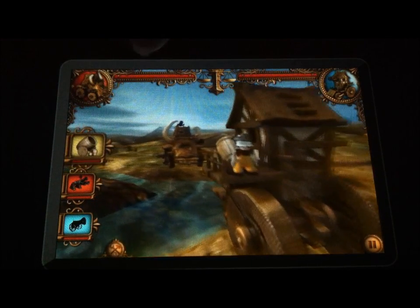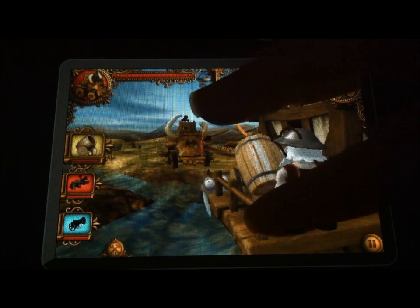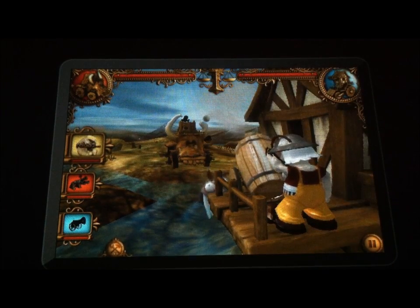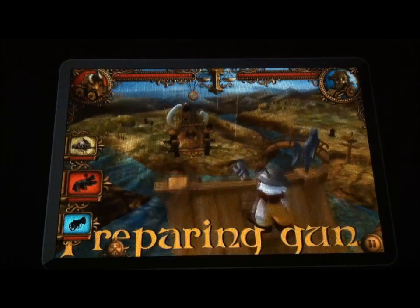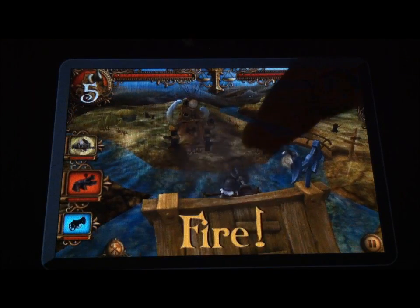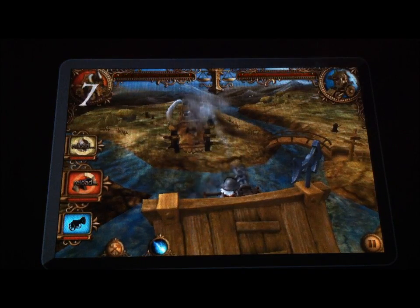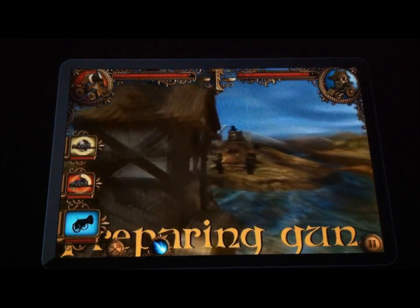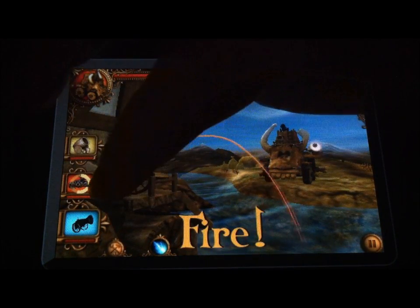You're going to touch on your cannons, and it's going to zoom you in to where you have your cannon. Then you use the trajectory guide to go ahead and launch your weapons. You touch in between these to get the other cannons suited up. The idea is to get their health down faster than yours. Their health is over here, yours is over here — deplete theirs first and you win the round for the kingdom.